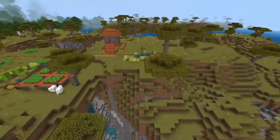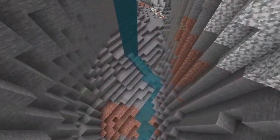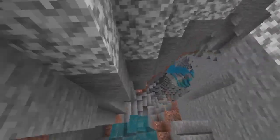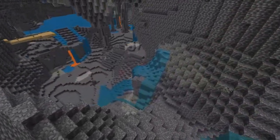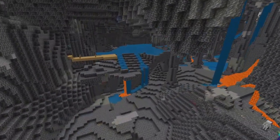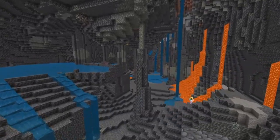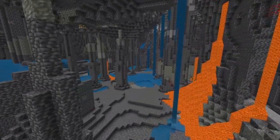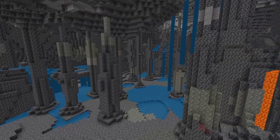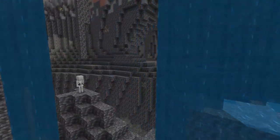If you head down into the ravine at this location, right next to the village, you will encounter a huge open cave deep down in the earth, which has a lot of waterfalls and lava falls and some small lakes at different elevations, which looks really cool. It's very dark, so I've turned up the brightness so that you can see the size of the cave. There are also exposed diamonds and an exposed mine shaft to be found.